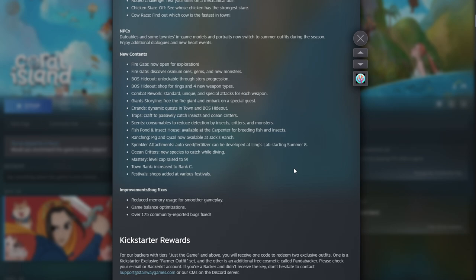Changes have been made to NPCs - datable and other townies' in-game models and portraits now switch to summer outfits during the season, with additional dialogues and a new heart event. They've also added the fire gate, now open for exploration with new ores, gems, and monsters. The boss hideout unlocks through story progression with rings and four new weapon types, plus a rework on combat - standard, unique, and special attacks for each weapon.